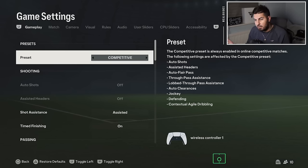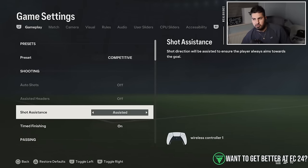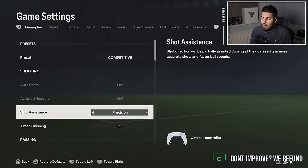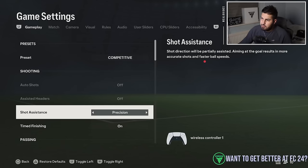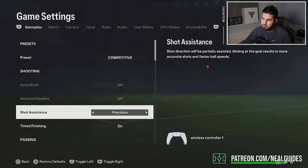Let's go straight into it. So competitive mode is on by default if you're playing rivals or foot champs. The biggest one this year is shot assistance. When the game came out I recommended assisted, but to be honest finishing in this game is diabolical — you'd miss a guaranteed one-on-one with the best player in the game. It's not your fault, it's the game's fault. I would now recommend precision shooting, though this is more advanced. If you're new to the game, use assisted. But if you've been playing for some time and struggling in 1v1 situations, try precision. Go into squad battles to practice — you aim your left analog stick and wherever you aim is where the ball goes. The benefit is faster ball speeds, and faster ball speed is what helps beat the goalkeeper. I would definitely recommend precision shooting.